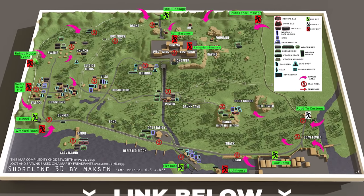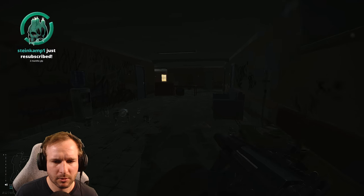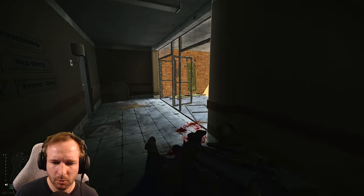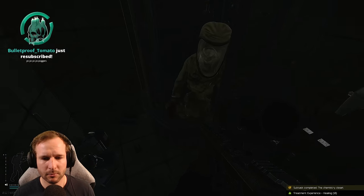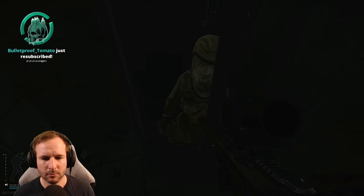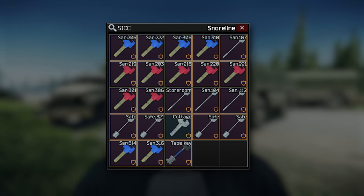Shoreline is one of the bigger maps in the game — a lot more sporadic and open. There is a major loot area in the middle being the resort, where a lot of the focus goes. But recently a scav boss called Sanitar was added, and he spawns down at the cottages and also the pier — so he can be at the resort as well, which brings some action away from it. Now shoreline has 14 players that spawn in there, so it can be quite chaotic when everyone's running into the resort.